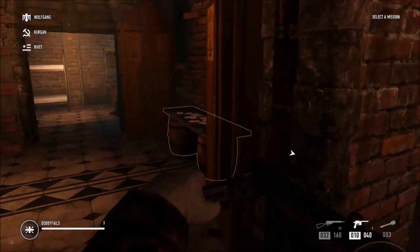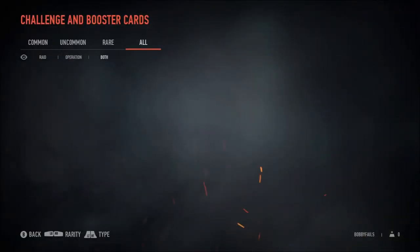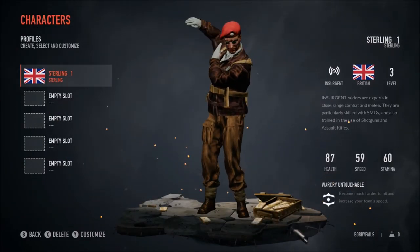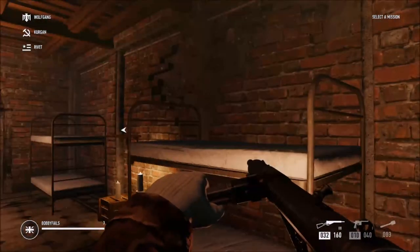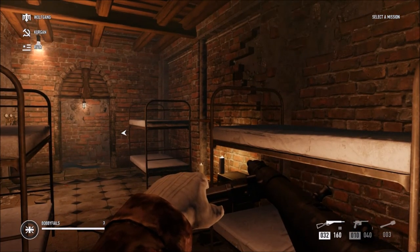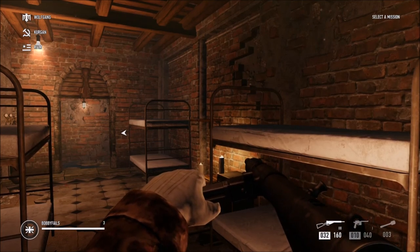It seems to be offline because I'm in offline mode. You can view the cards but I don't have any - you must collect or unlock them along the way. This is where you can set your character: I've got Sterling at level three. That's pretty much it - this has been my first look at Raid: World War 2. I hope you enjoyed it. If you did, don't forget to like the video and subscribe. Thank you very much for watching, we'll catch you next time.